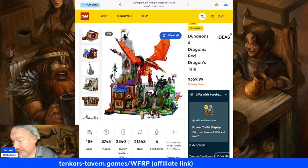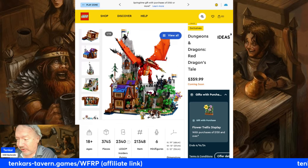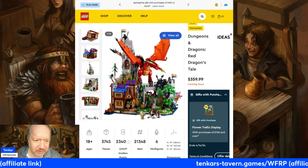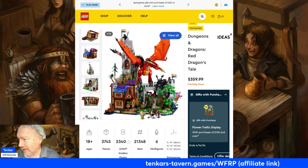With 2,340 Lego pieces — for $18 and above, they include six minifigs. Inside, points is $2,340... $3,745 Lego pieces.